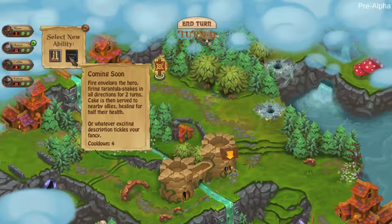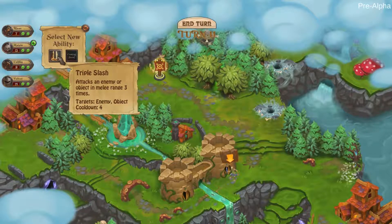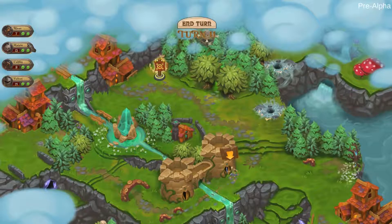Fire envelopes the hero, firing tarantula snakes in all directions for two turns. Cake is then served to nearby allies, healing for half their health. Whatever exciting description tickles your fancy — cooldown four. That will be an ability, but it's a nice little description at least. Okay, let's get triple slash. That's all of Maisie's level up done.